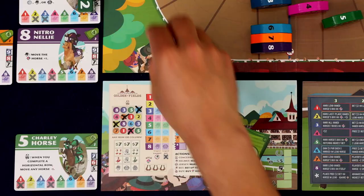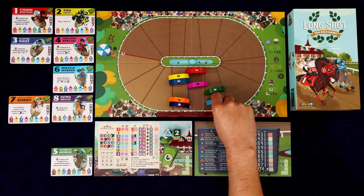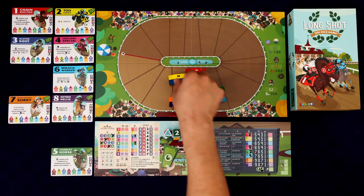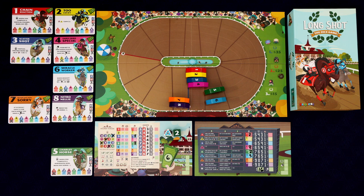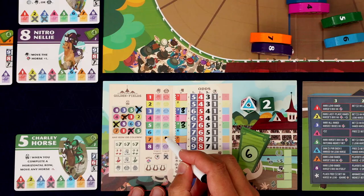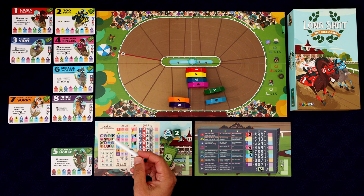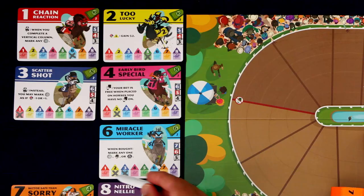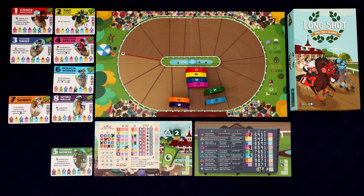We got the six horse moving two spaces. We look at the card and see the two and the three are going to get some secondary movement. Now we get to do an action. I'd rather do a jersey action. For a jersey action, you go to the horse that was rolled — the six — and mark off this little jersey spot. What that lets you do is go to that horse's card and mark off one of the numbers. I'm going to mark off the five, so whenever a six is rolled, the five horse will get that secondary movement.